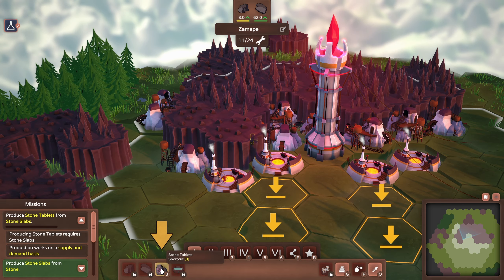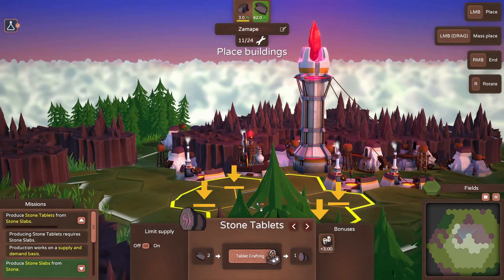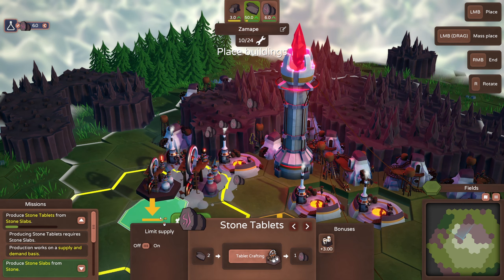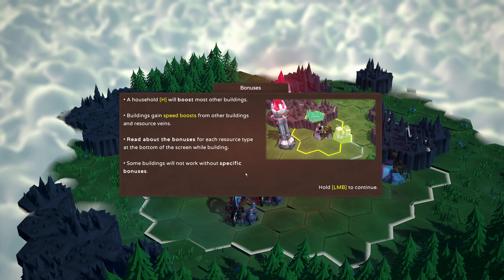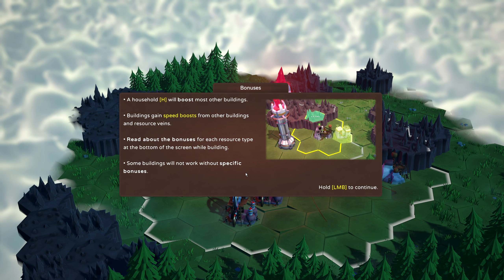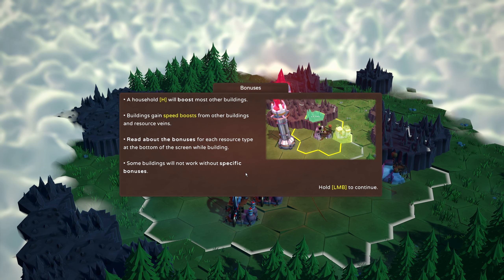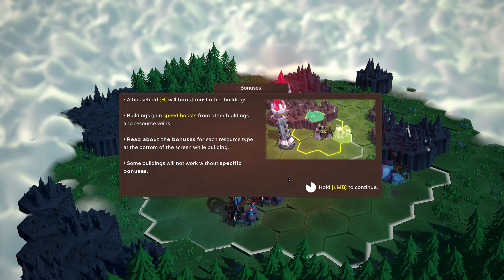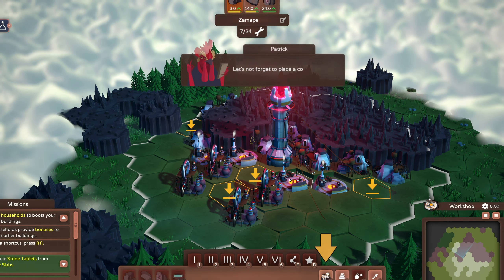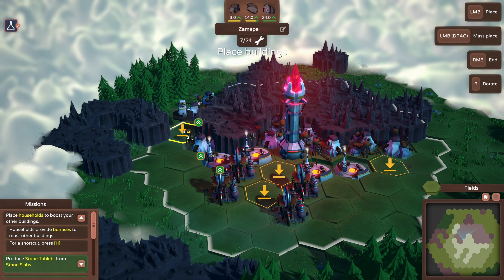Next we have stone tablets. Now that we've got these slabs, might as well build those too. I do like how production is tracked at the top — that's pretty cool. A household will boost most other buildings. Buildings gain speed boosts from other buildings and resource veins. Some buildings will not work without specific bonuses. Let's place a couple of households to speed up the work.